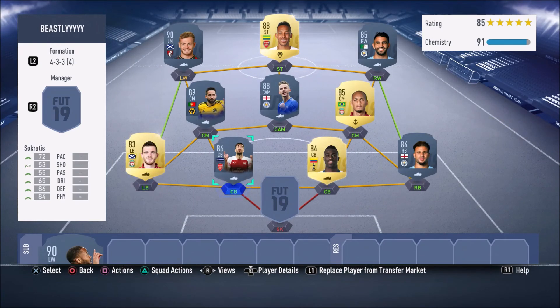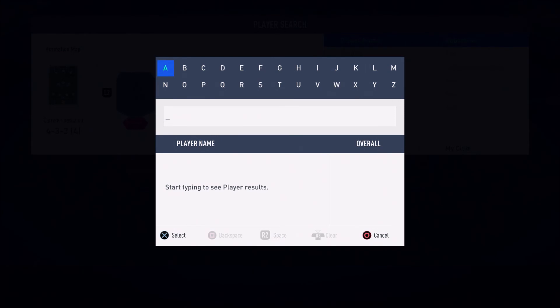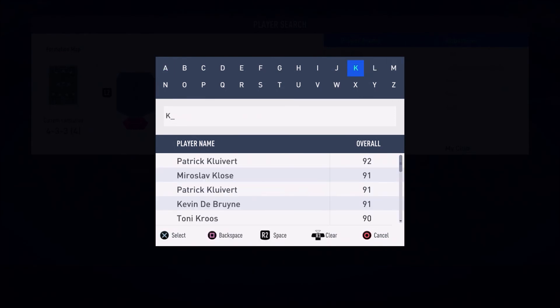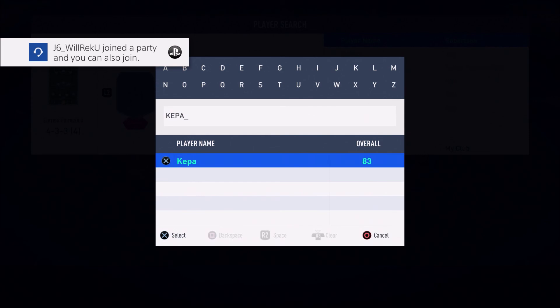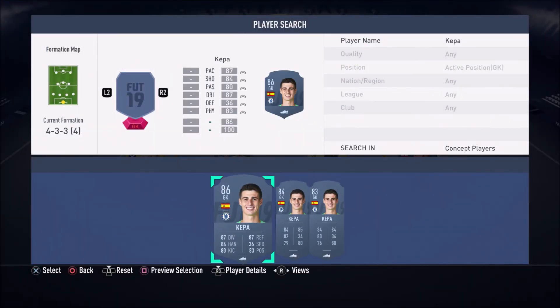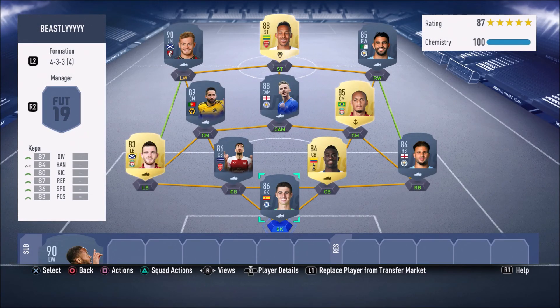And to complete the team, we have the player manager himself — the goalkeeper. Think back to the Carabao Cup: he plays for Chelsea, does what he wants, doesn't listen to the manager. Yes, it's your boy Kepa — the player manager himself. And we're using his Man of the Match card, which is absolutely insane. As you guys can see: 87 diving, 84 handling, 87 reflexes, 83 positioning. An absolute beast card in this game.